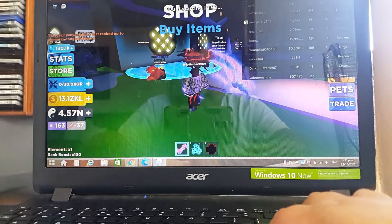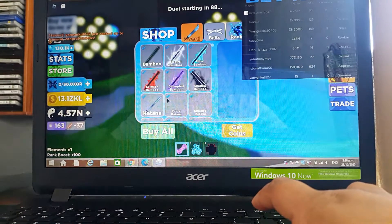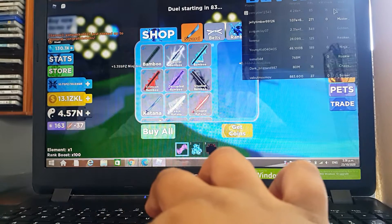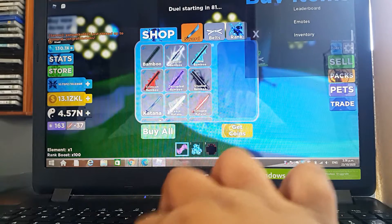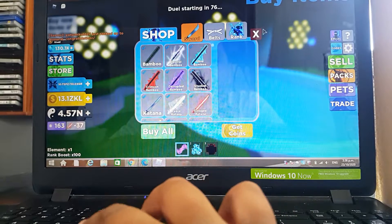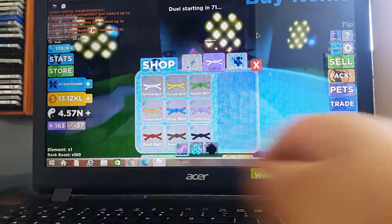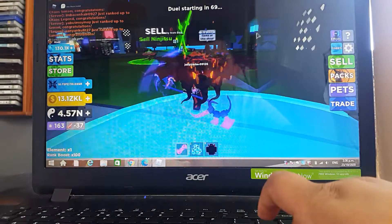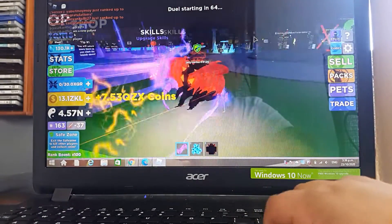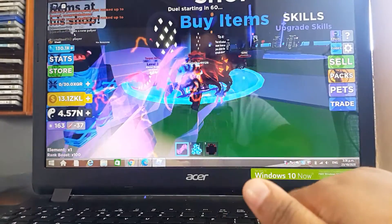When you're done that, you get the max swords for yourself. I have the max all from different islands. You should go to your belts, buy all your weapons — max out, buy all. When you're done that, hit your sword again and go to the sell again, and keep doing that until you have enough to buy your next ranks.